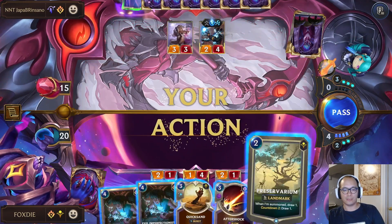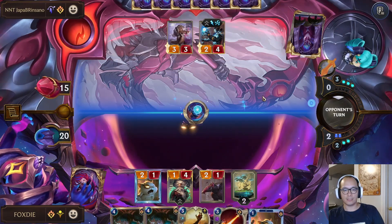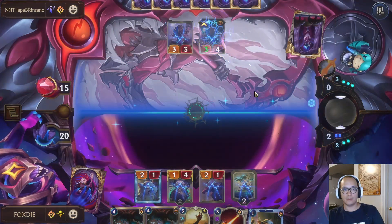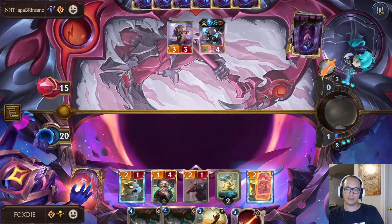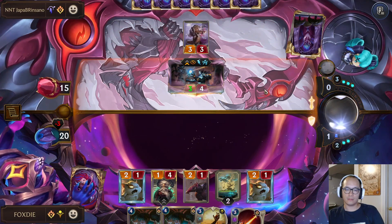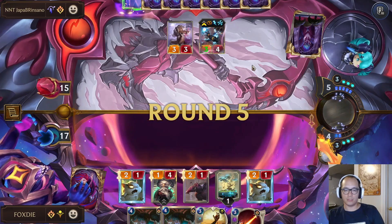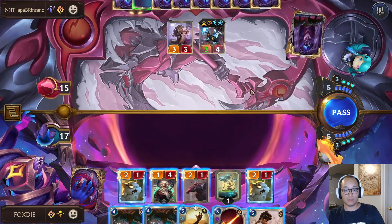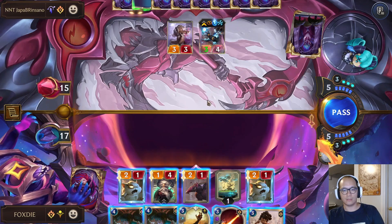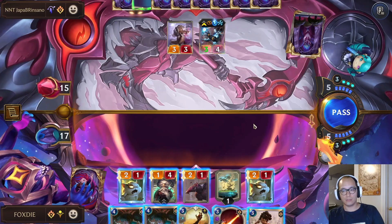Viktor — scary card. Scary card. Looking for both of them now. Elusive — that's really bad. I think I swing with everything but Zillion here. Oh, I can't because I won't have mana — that's really annoying. I could, but not take Crystal. Maybe that's worth it.